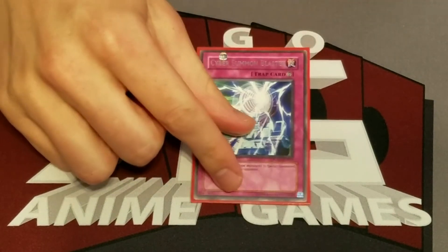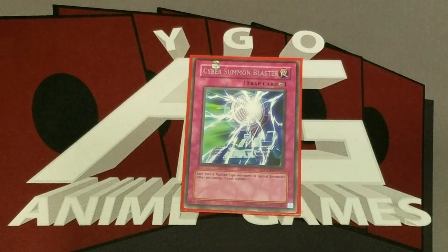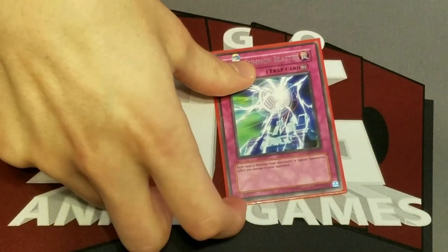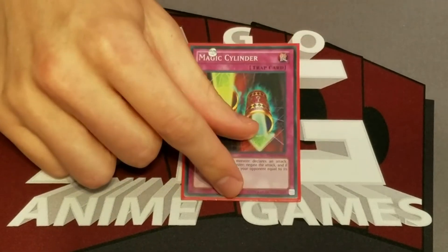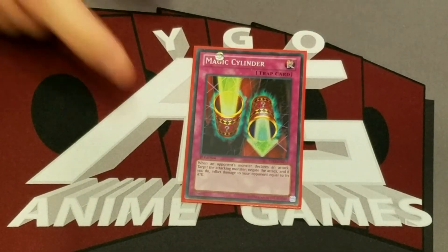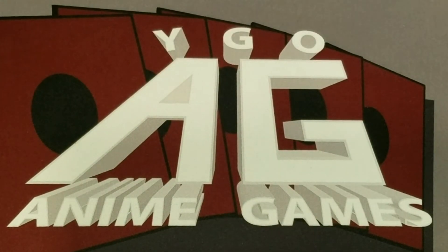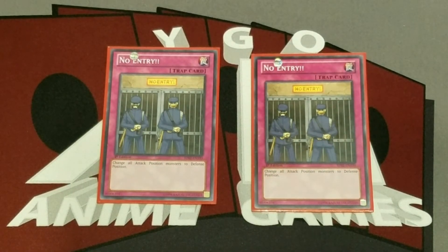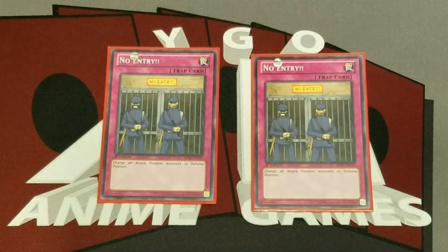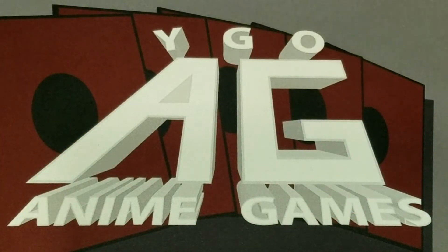Moving on to traps — we have Cyber Summoned Blaster. You can do a lot of damage with this in some of your roid loops that let you Special Summon roids, like the Rescue Roid–Ambulance Roid combo. But in general it might just be a couple extra 300 damage here and there — 300 when you make a Fusion Summon. One Magic Cylinder — pretty good to stop an attack and do some damage, a classic GX card. Two No Entry — this is really good to stop your opponent's offense; you can just change all attacking monsters to defense position. Works great with Shield Crush and Drill Roid on your turn.